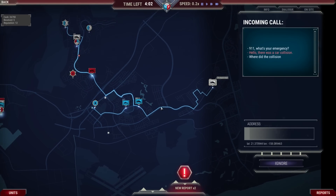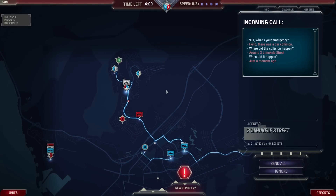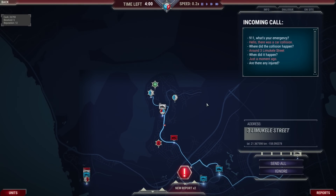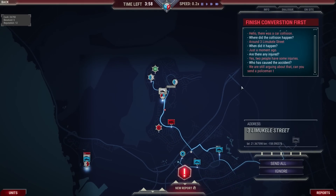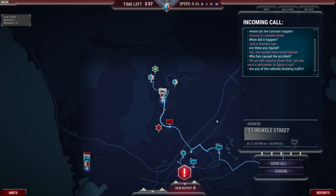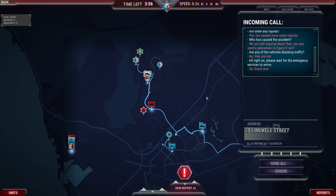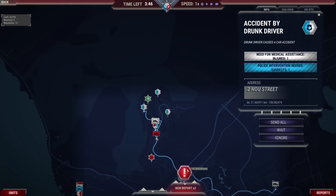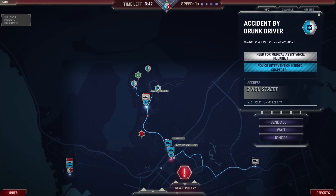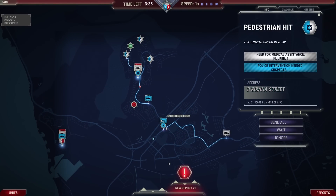We've got units going back to base and more car collision calls. 'Just a moment ago.' 'Two people have some injuries.' 'We're still arguing about who caused it — can you send police to figure it out?' 'No vehicles blocking traffic.' We dispatch EMS. New situation update — smash car obstacle with injuries. Then new reports fly in non-stop: accident by drunk driver, pedestrian hit. This whole north area is just a hellhole. We don't have enough resources — the situation is rapidly spiraling out of control.